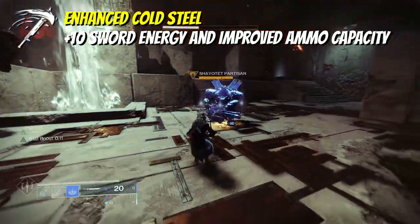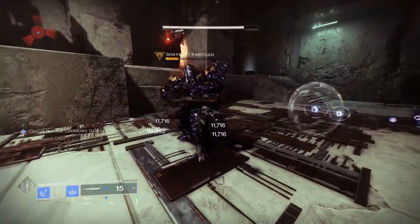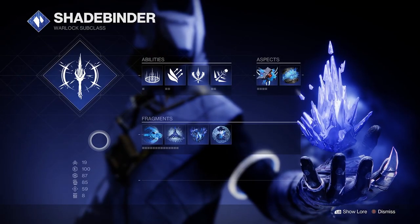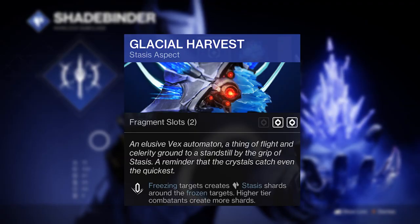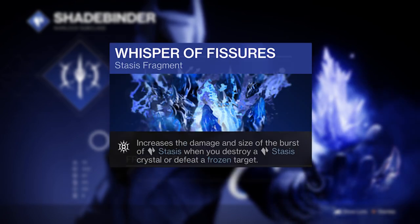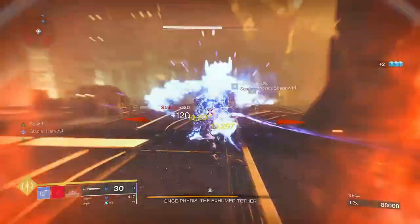The enhanced perk version will boost the charge rate of the sword energy and also ammo capacity. Plus, just like Headstone and Chill Clip, Cold Steel synergises perfectly with a ton of stasis aspects and fragments, including Glacial Harvest, Ice Flare Bolts, and the Whispers of Chains, Fissures, and Hedrons among others, which offer excellent survivability when using this stasis sword up close and personal.